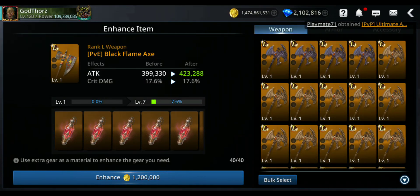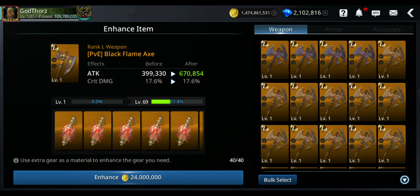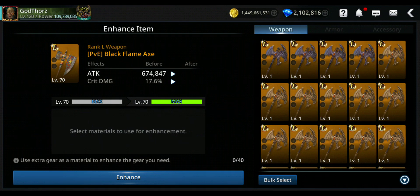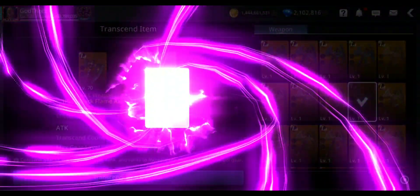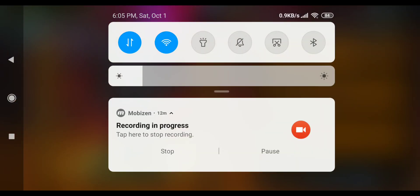Going directly to Rank L. Now I'm gonna start transcending — I might skip forward to save time. For weapons you need five legendary weapons, and also need to change the weapon skill. I'm gonna skip forward through the transcending process.